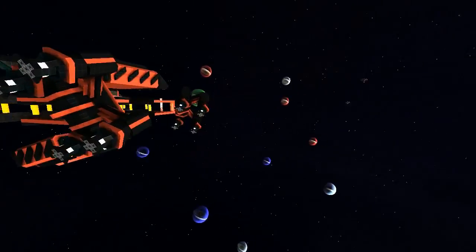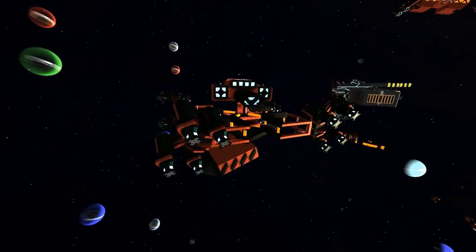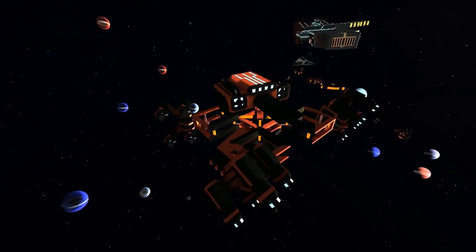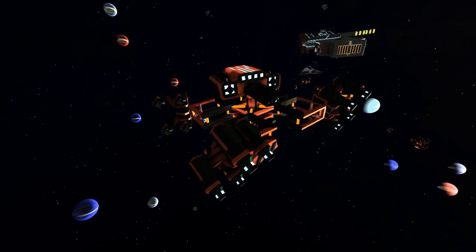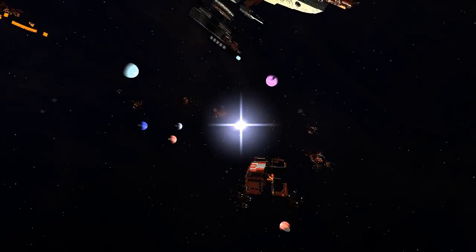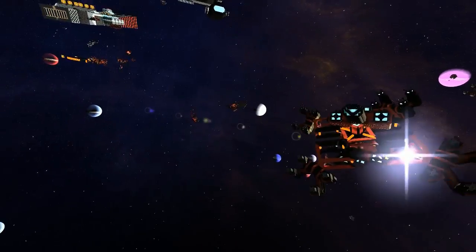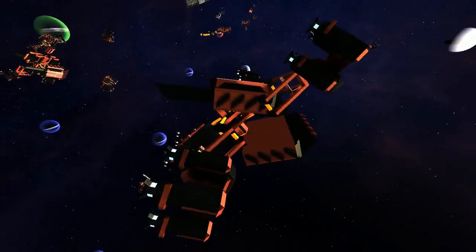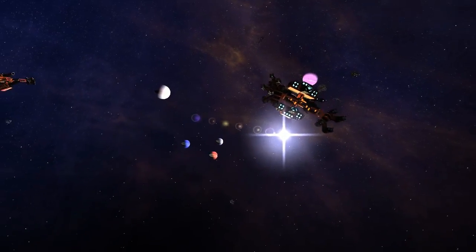That's kind of how it worked in Elite — you'd point where you want to go, hit hyperspace, and get all these dust particles streaming past your screen. If anything was along your path the server would kick you out of hyperspace. If it was a rock you'd fly past it and hit hyperspace again; if there were people you'd have to run or fight. The problem with StarMade is random generation means you'd be getting dropped out of hyperspace non-stop because there are rocks everywhere.